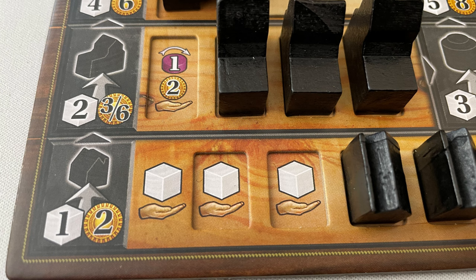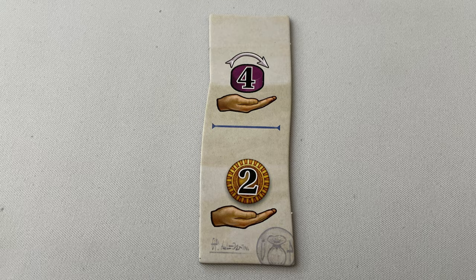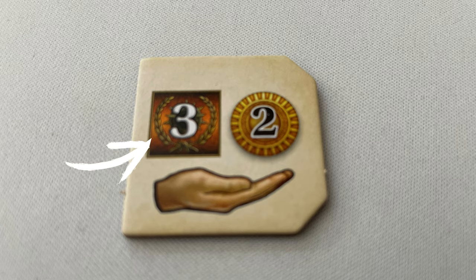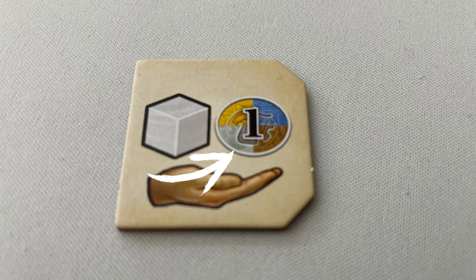Gameplay is played over 6 rounds of 3 phases: income, actions, and science bonus and preparation for the next round. For income, players gain anything uncovered they have that looks like an open hand icon — shown on the planning display, the player's round bonus tile and anything else they have. For tools and coins, gain that many. For scholars, gain a scholar into your available supply — these are limited. For points, score that many. For books, gain a book — a grey book refers to a book of any colour. This symbol moves you 1 space up on any science track. For power shown with the white arrow, gain that much power.